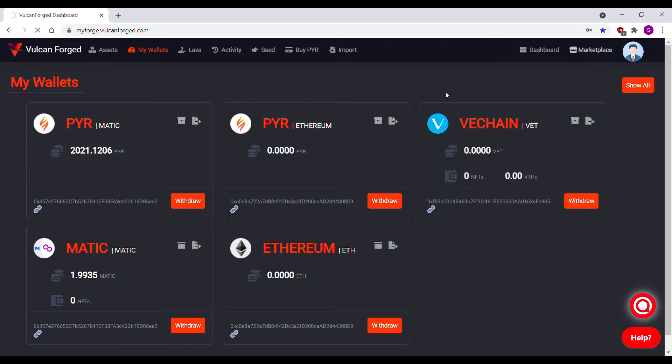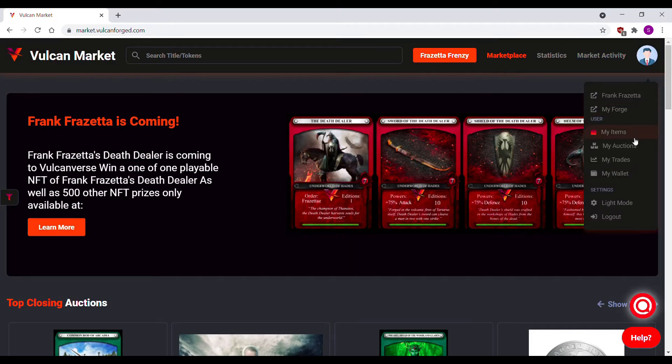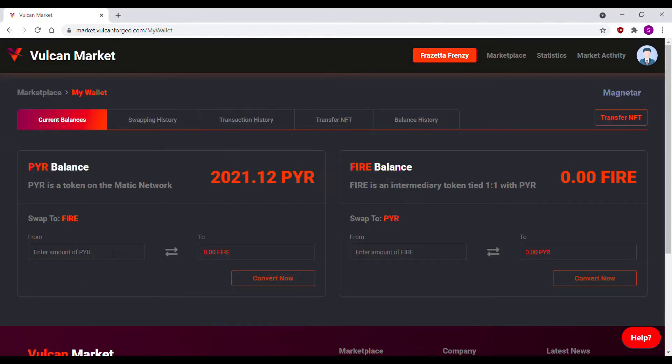To do that, click on the marketplace tab in the upper right corner. From here, click on your profile and then click on my wallet from the pull down menu. In this window, enter the amount of peer you want to convert and click convert now.